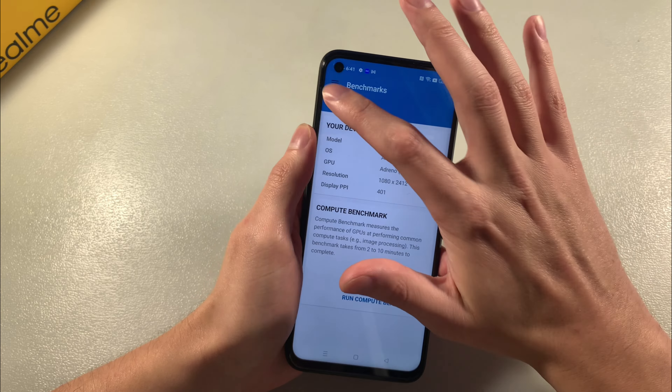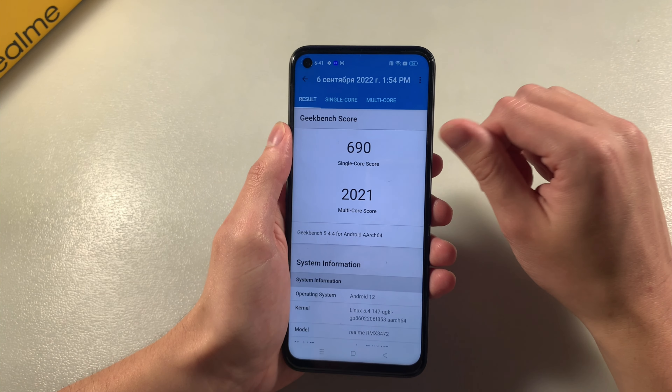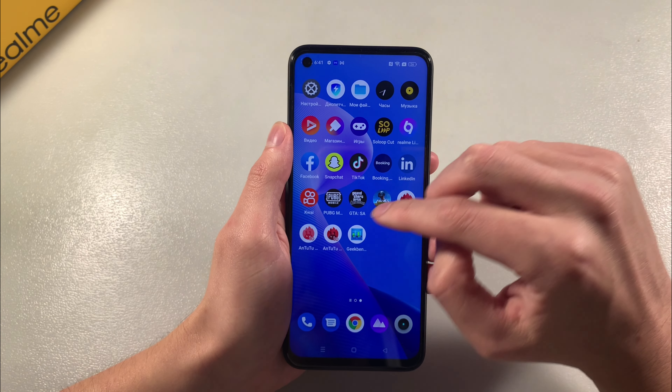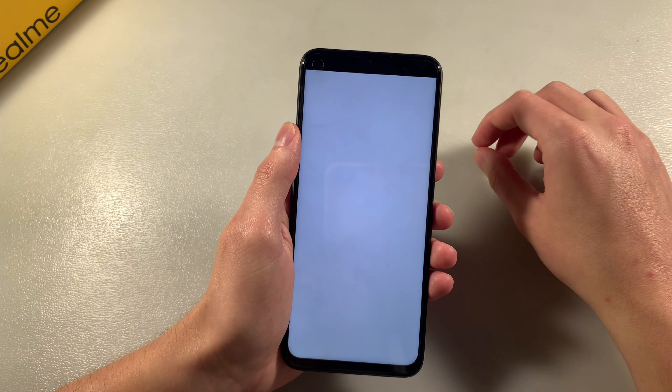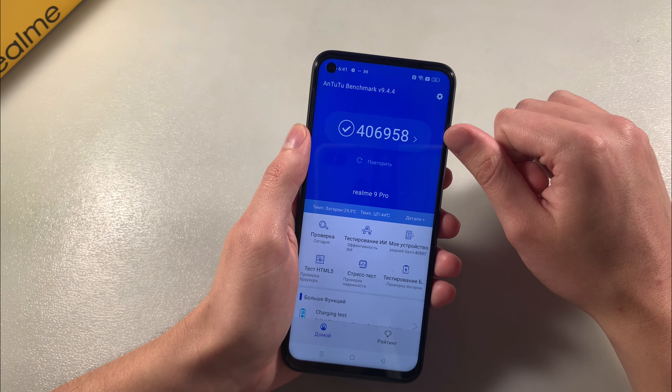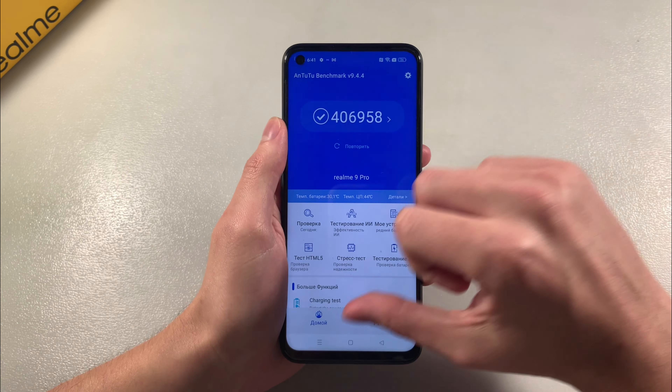Resolution and display PPI. Look at the results — single-core score, multi-core score, and GPU test results. Then we unload the benchmark results.